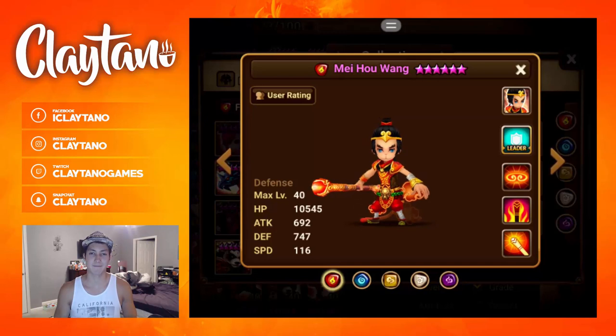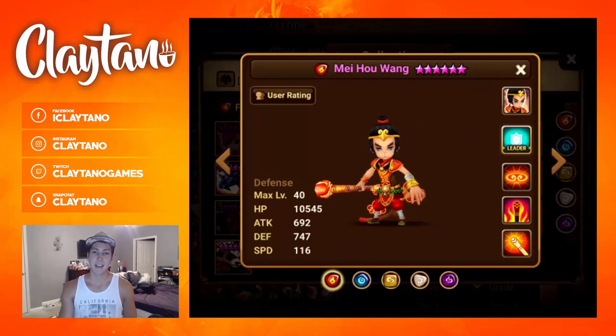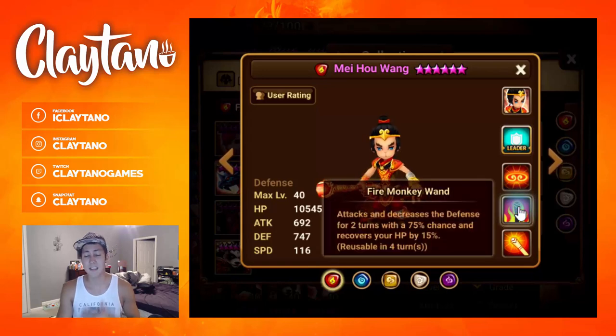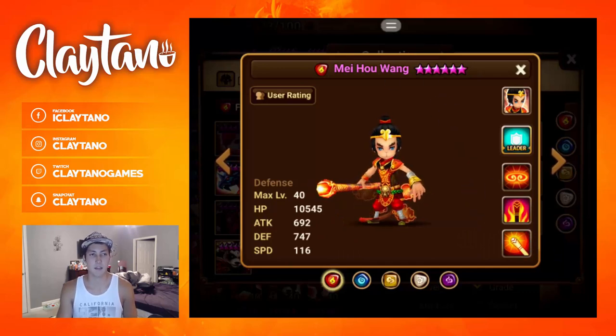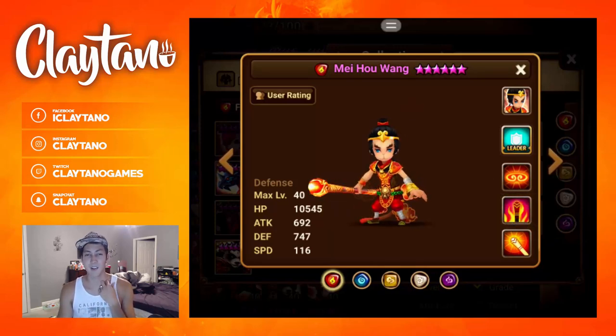First, he's got a built-in stun on his first skill. That 35% seems like it stuns a lot more than advertised. Second, he has built-in sustain — he recovers 15% of his HP — so you don't even need vamp runes for Fire Monkey King. It's pretty nice, and it's got a defense break in that same skill as well. When you build him tanky, that 15% goes a really long way given how many times he uses that skill throughout a fight.